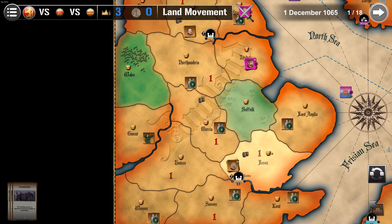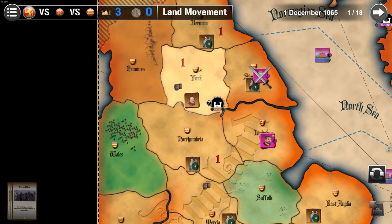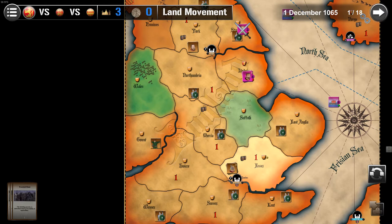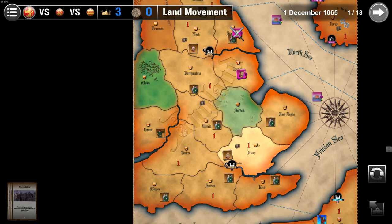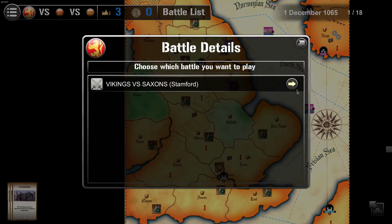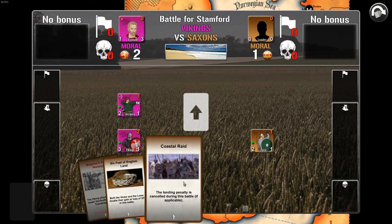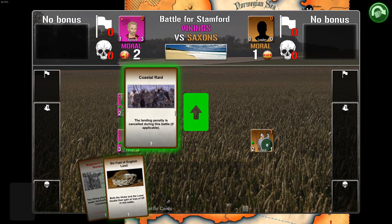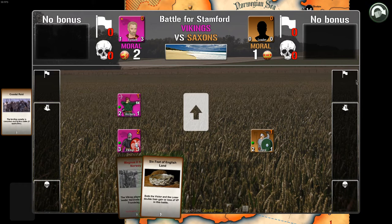The biggest enemy, the Saxons, have two armies. They have their king here and a decent army in York. I'll land here and try to take York. I'm going to assume William crosses over and I hope those two bash their heads together. I land on the shores of England — it's only one unit. I can play the Coastal Raid card, but I think I want to hold on to it for a bigger battle. I'm assuming you get more victory points the bigger the battle is.